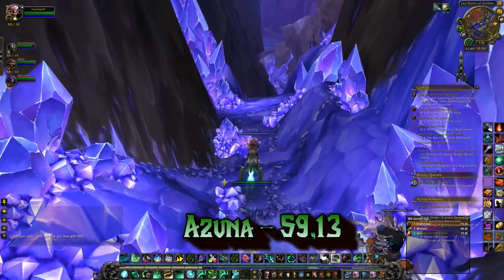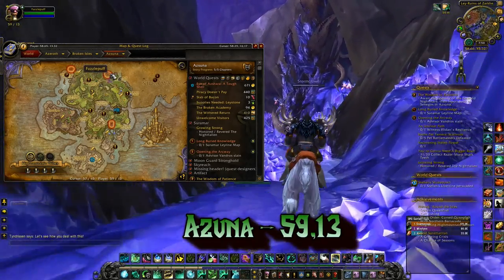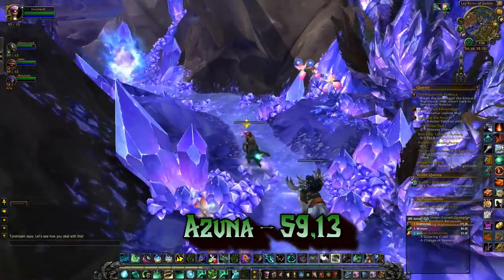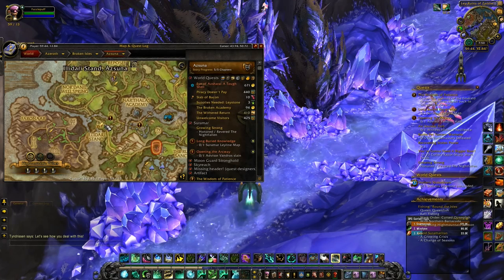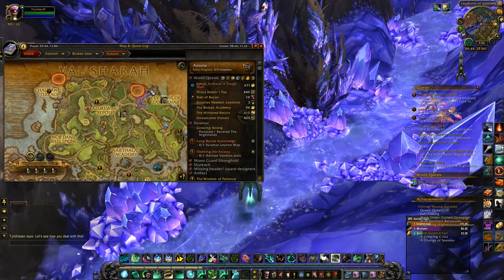The next orb is back in Azuna. Make your way to the coordinates 59, 13 — the closest flight point is Felblaze Ingress. You'll find a patch of crystals on your right and walk through the hole there. It's very well hidden.